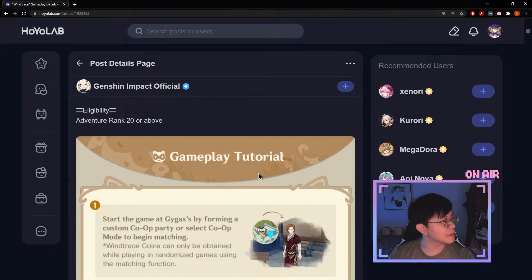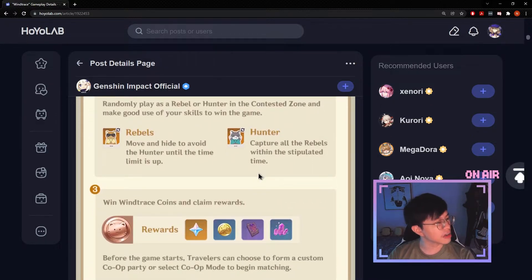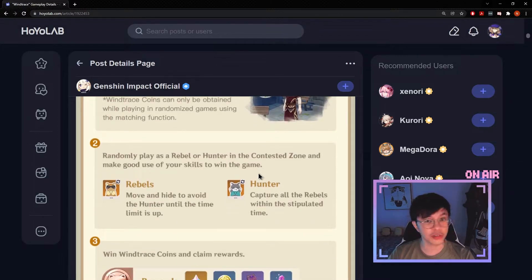As far as the gameplay goes, I'm not going to go too much into the details because it's pretty much the same as the previous Wind Trace. However, if you're interested I'll put a link in the description. To sum it up: every stage has four people — one hunter and three rebels, each with their own skills. The hunter's skills identify the rough position of the rebels, while the rebels have skills to help them hide better from the hunter.